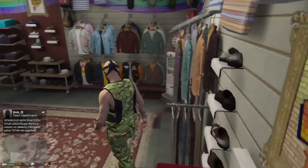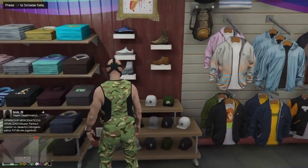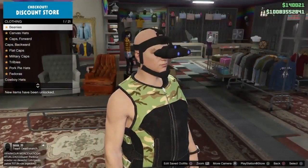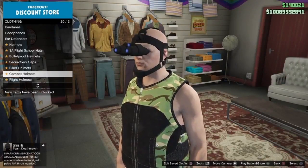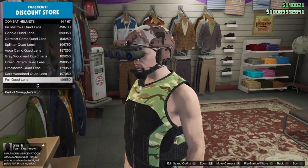Then guys, once you've got those equipped, make your way over to the Hats section and scroll down until you find the Combat Helmets. Go into the Combat Helmets and scroll down until you find the Brushstroke Dual Lens.